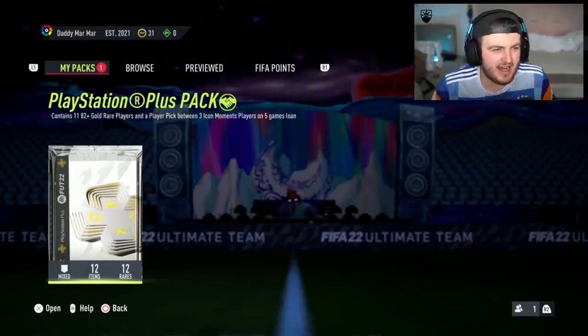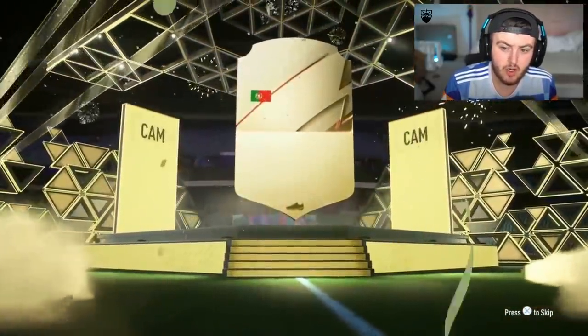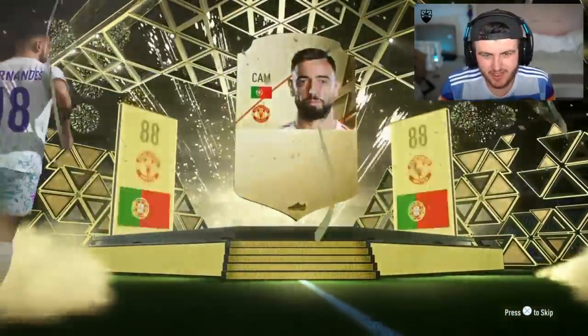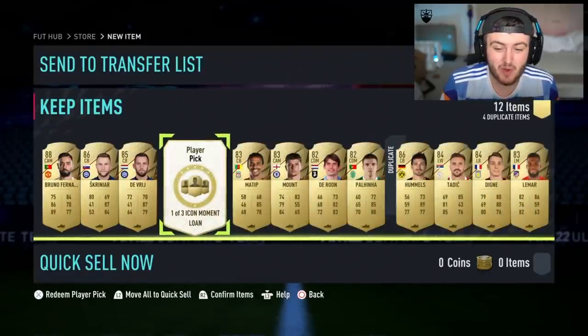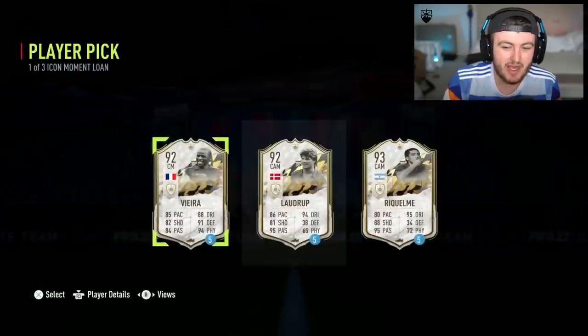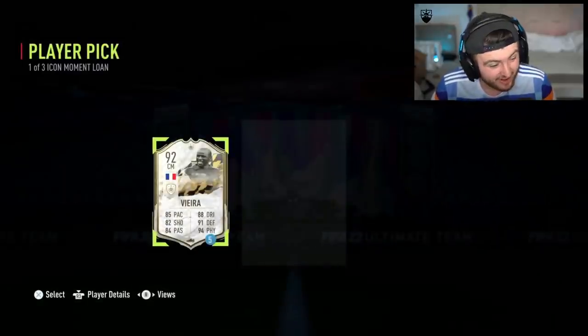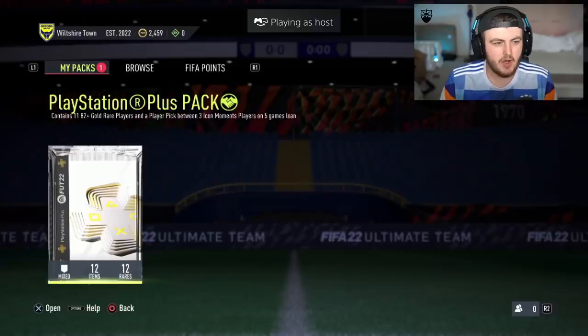Next PlayStation Plus pack — his club name is 'Daddy Mama,' with a Liga badge. Here we go, team of the season? No, but we do get an 88-plus — Portugal CAM, Bruno Fernandes, who scored last night. Not bad. Skriniar, De Vries and Hummels in there as well — three walkouts. And the loan is going to be Patrick Vieira. Very nice indeed — that's a big W.